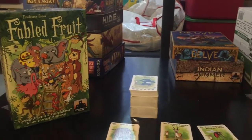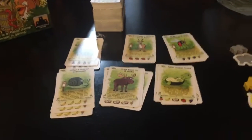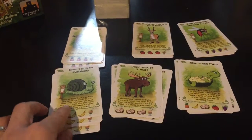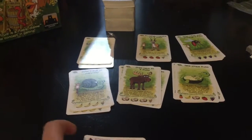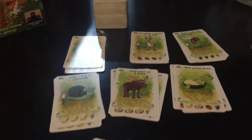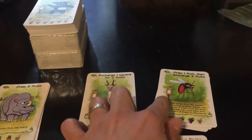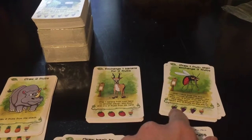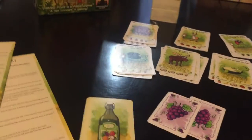In this game you are trying to make the fabled juices of the forest. You do this by visiting animals in the forest and they give you actions you can do, which generally allow you to get fruit cards in your hand. You can then spend those fruit cards to make these juices.